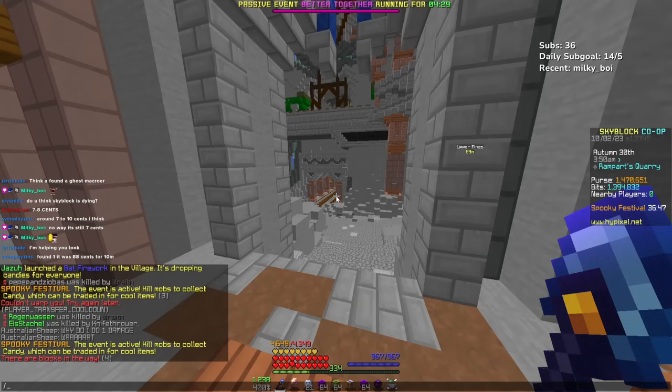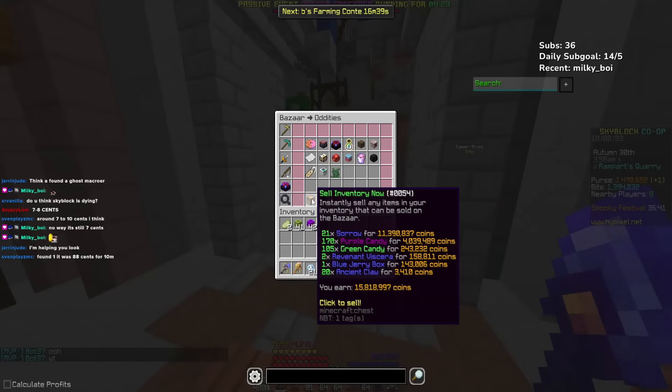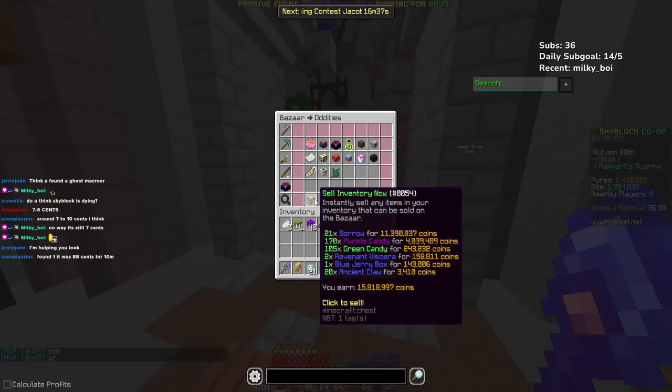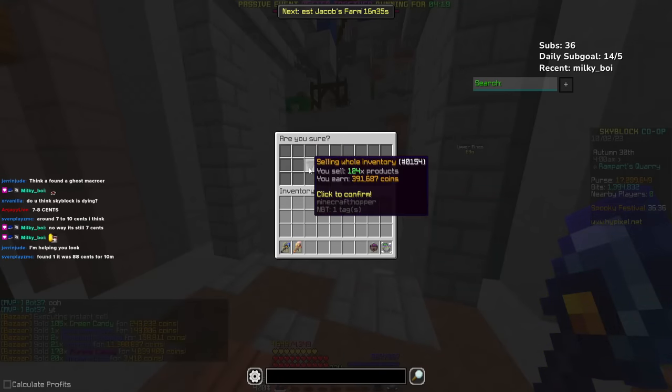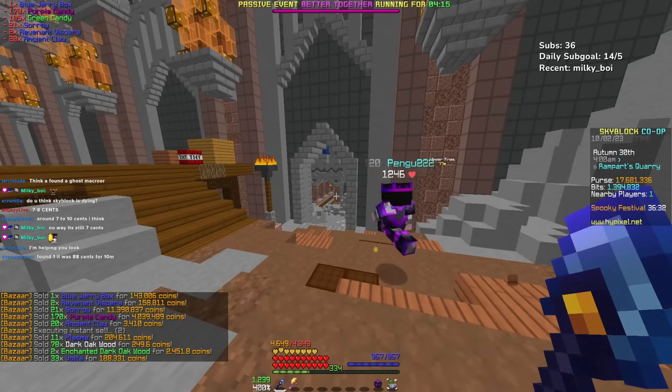I think it's kind of done. We're going to sell what we have and I don't think it's going to be much, but we made about 16 mil. Not bad. All the money that I make today, I'm just going to keep in my purse. So we've made 17.6 mil so far today.